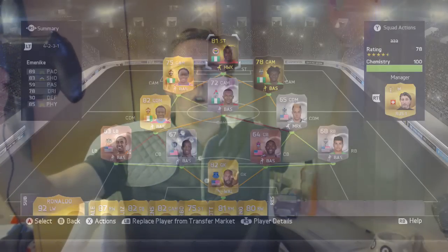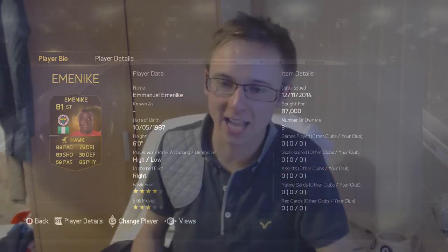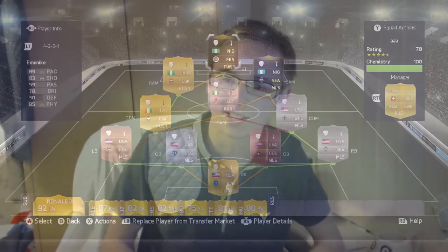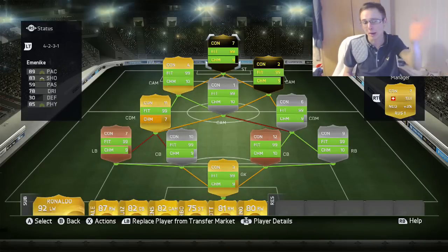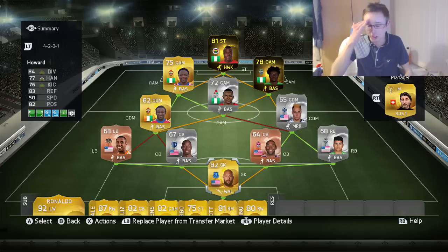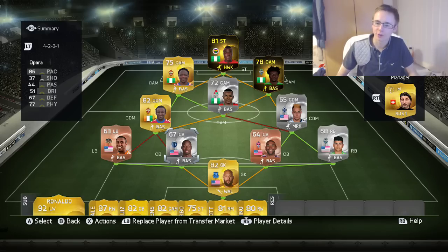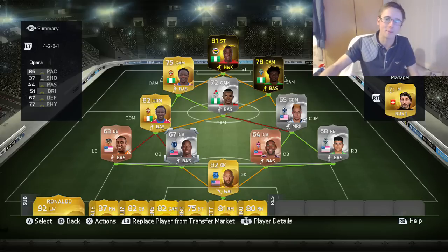And up front, MNEK coming in at 87,000 coins. Everyone's on pretty much full green apart from Doombia. The team average pace must be about 90 — it just looks absolutely disgusting. If you've got about 250k and you're looking to build a team that's going to win you every single game, go out and buy this team.